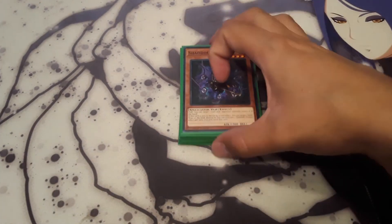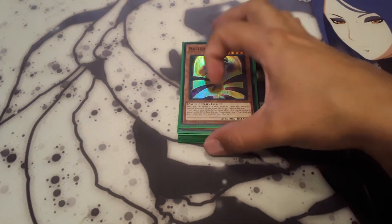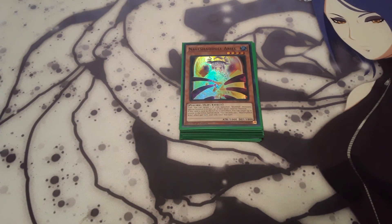One Shadal Dragon. When it is flipped, you can target one card your opponent controls and return it to the hand. And if it's sent to the graveyard by card effect, you can destroy a spell or trap your opponent controls. One Aerial — when it's flipped, you can special summon one of your banished Shadal monsters. And if it's sent by card effect, you can banish three cards from either player's graveyard.